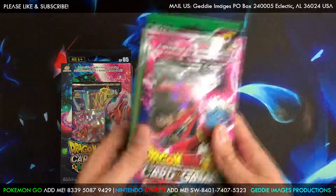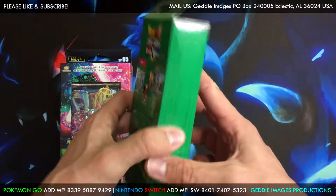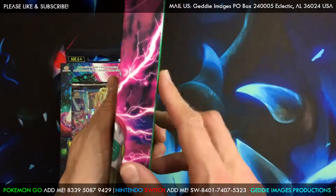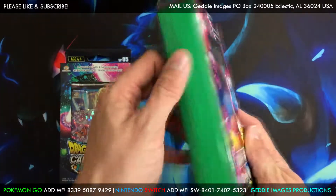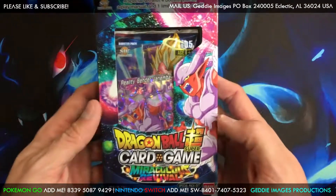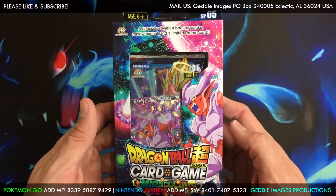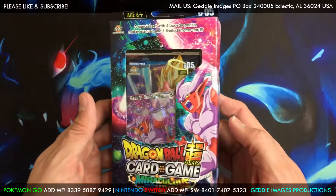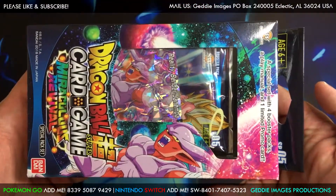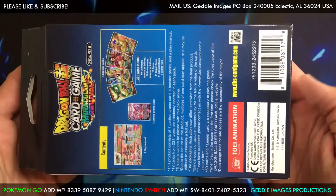Yeah, we opened this up Friday. If you want to see that video, you can check it out right there. This one's a little bit squished, so we'll probably end up opening it. I'll probably order another one to get one that's kind of mint-looking, not so bad, you know. Here's the box for this one — it's got Genimbo on the front. Special set with four booster packs, a play manual, and one limited promo card. There's the full box art on that. Pause it and read it. There's the back.